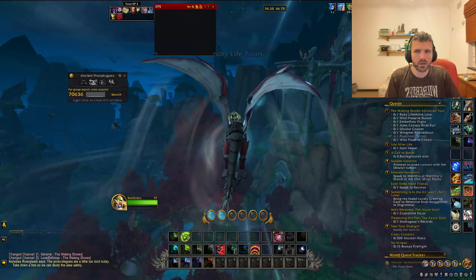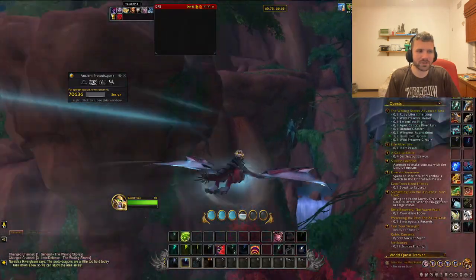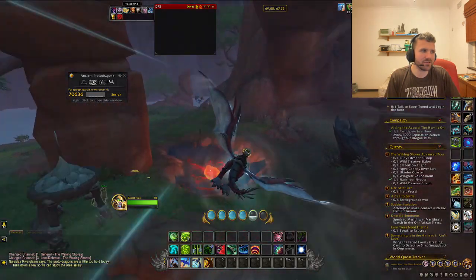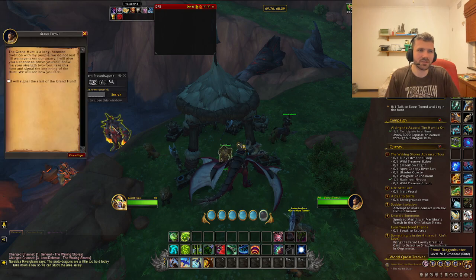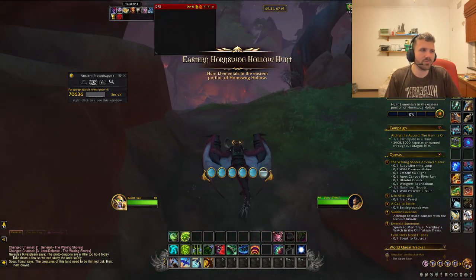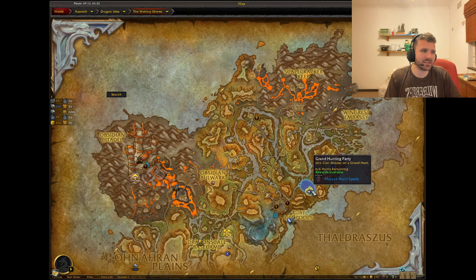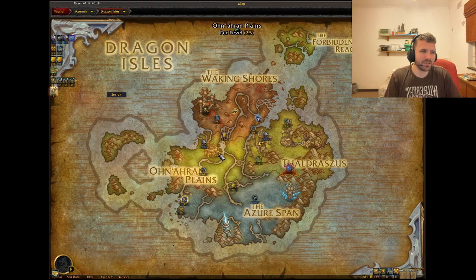If you're looking to farm a lot of rep, you're basically going to be stuck doing the stages. Since there are six stages per run, that's only about 100 reputation per run — not a huge amount. You can talk to Scott Tomui to begin the hunt, and people on your server can join in. It begins a whole event. The chest rewards are color-coded: purple for your first clear, blue for the second, and green for the third. After that, you no longer get rewards.